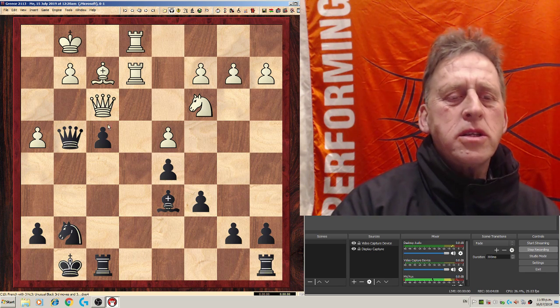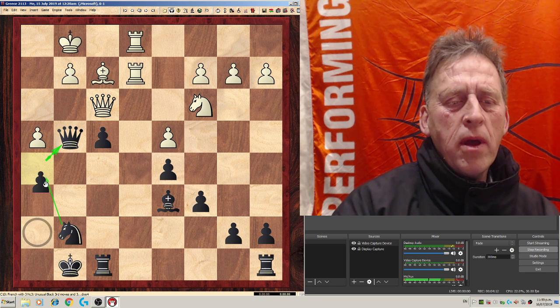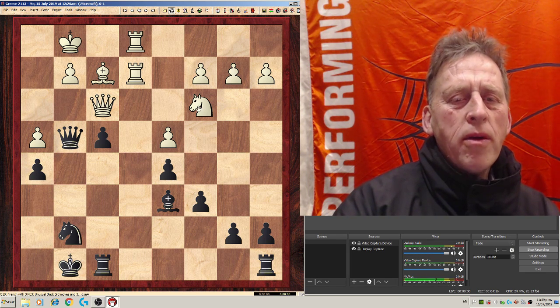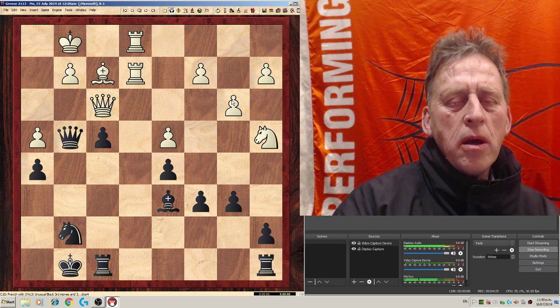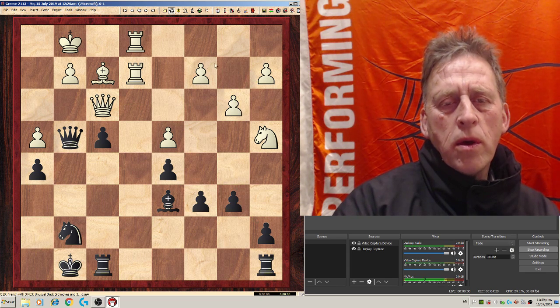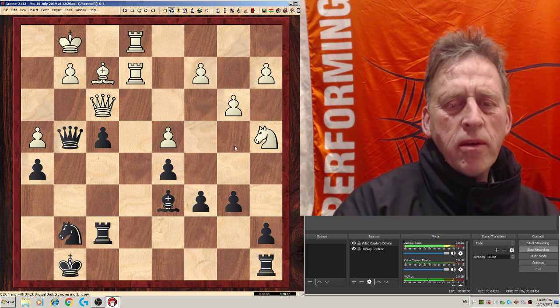So white plays queen f3. And now I could just take and hope to play better in the endgame. I'll play h5, f5. Now I think my opponent went knight a4, and I went b6.